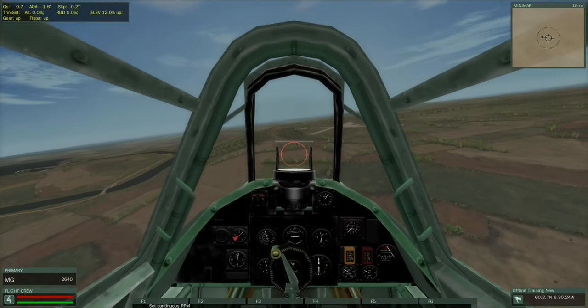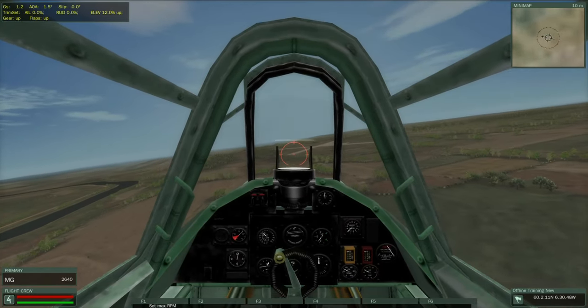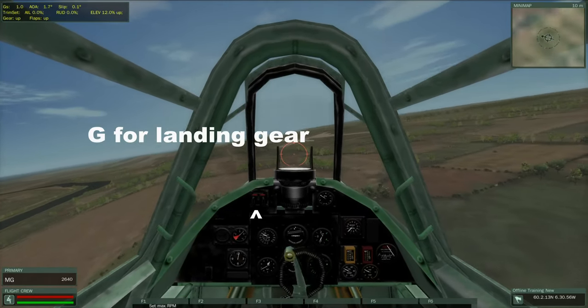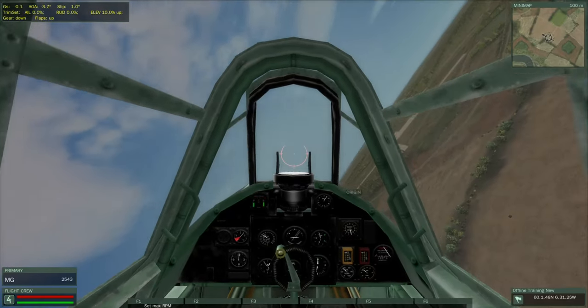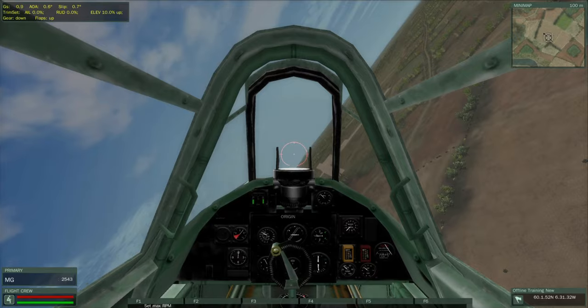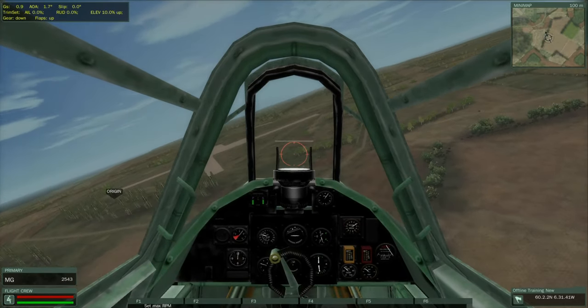As you approach the airfield, basically let the plane glide on its own while maintaining about 120 km/h. As you get ready to touch down, you should be approaching stall speed, which is approximately 80. Flare by pulling back with no power. Just as you touch down, cut power completely and tap the brakes alternating left and right — that's X and Z — to slow the plane down.